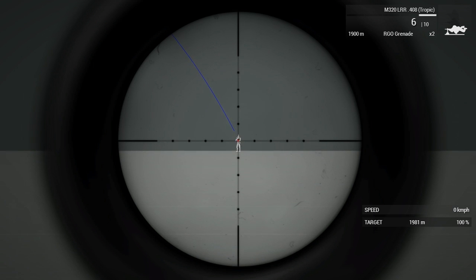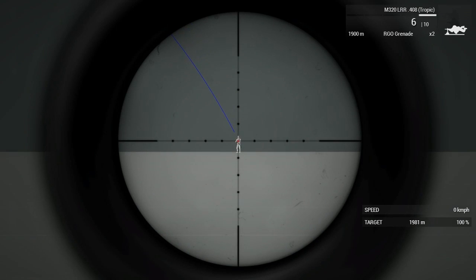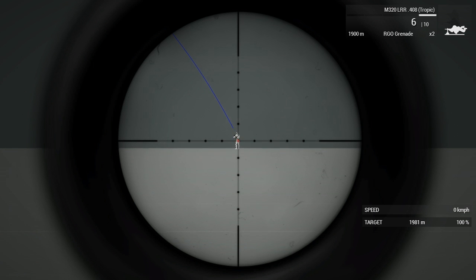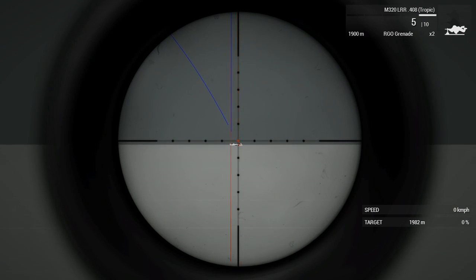Right now that guy is at 1981m. At these ranges it's easy to miss a shot, but don't worry — you'll get it in one or two shots once you see where the bullets land. Since he's at 1980m, I set my scope to 1900m. The first mildot is 35m, the second is 70m, so I have to aim between the second and the third. I hit him with the first shot because I know where the bullet will land.